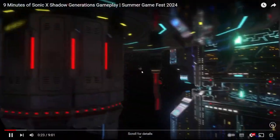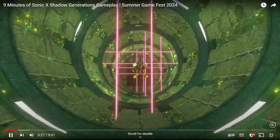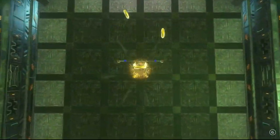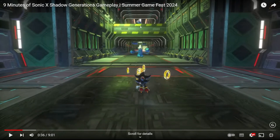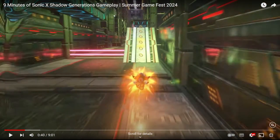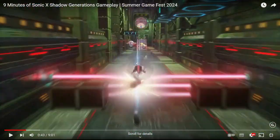Then he jumps off the spring. So this is — we assume — the first act of the game, the first stage of the Shadow Generations portion. He's now coming down here, and we've got what seems to be an upper path, although I haven't actually seen any footage of it yet. And these Chaos things from Sonic Adventure 2. A ramp which you can actually boost up. A few different pathways you can take here, which does look really cool.